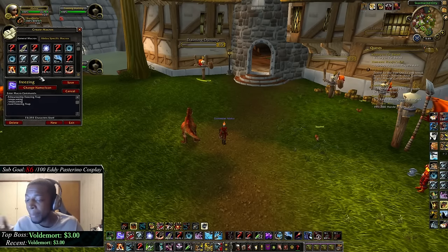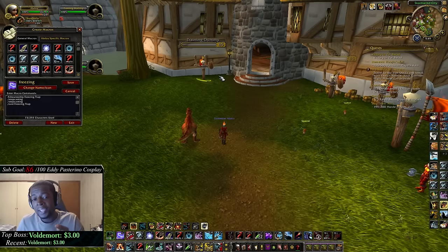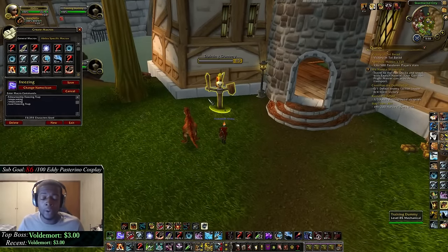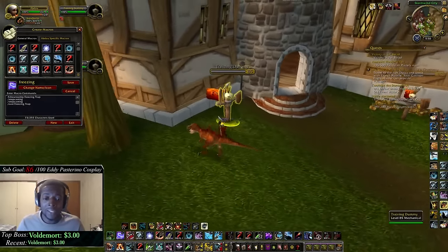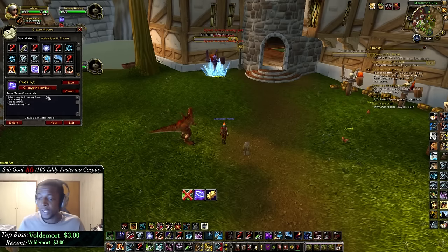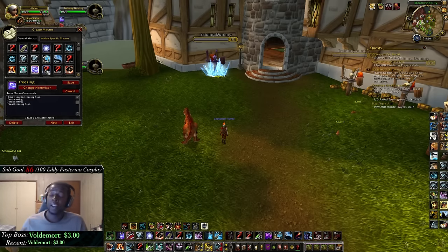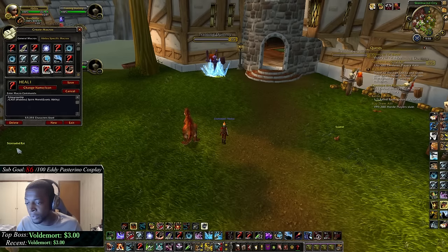This macro is a stop casting freezing trap macro — same idea. Sometimes I need to get the trap off while mid-cast on cobra shot, maybe because my paladin's Hoj or warrior's storm bolt is landing and I'm on top of the target with one second left. The macro is: pound show tooltip, slash stop casting, slash stop casting, slash cast freezing trap. Make sure you have stop casting macros for freezing trap, feign death, explosive trap, disengage, and deterrence — they're very very important.